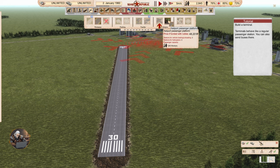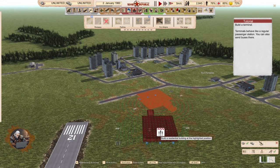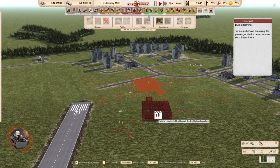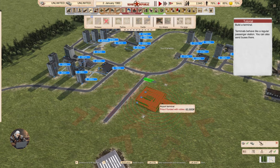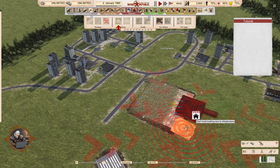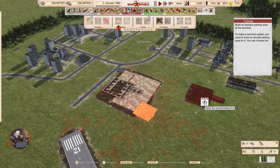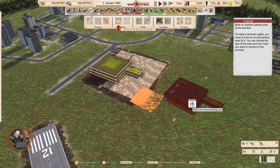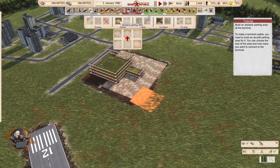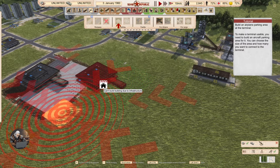There's also a heliport passenger platform for helicopters. To make a terminal usable, you need to build an aircraft parking area for it. You can choose the size of the area — 40 meters, 50 meters — and how many parking areas you want to connect to the terminal.